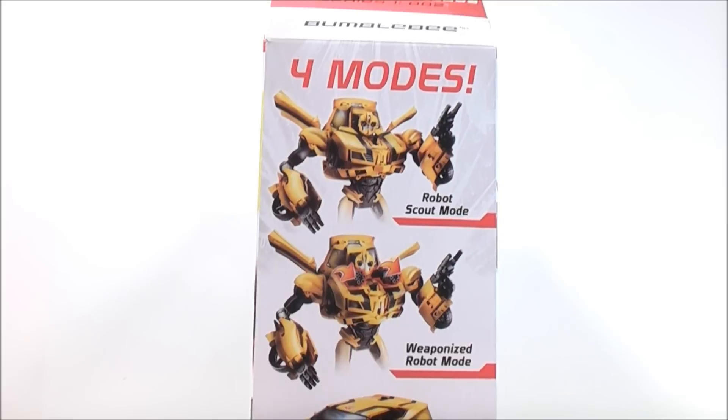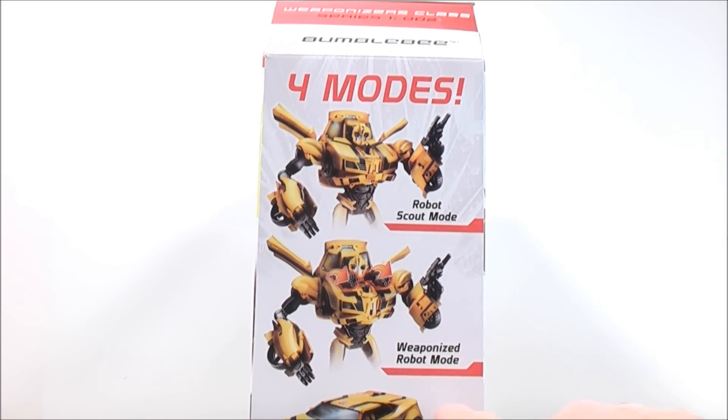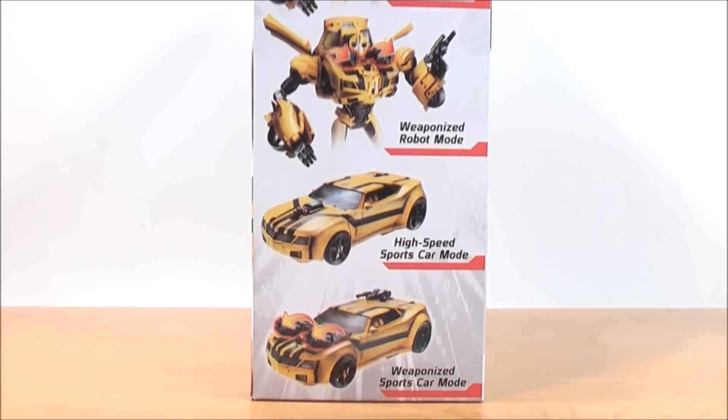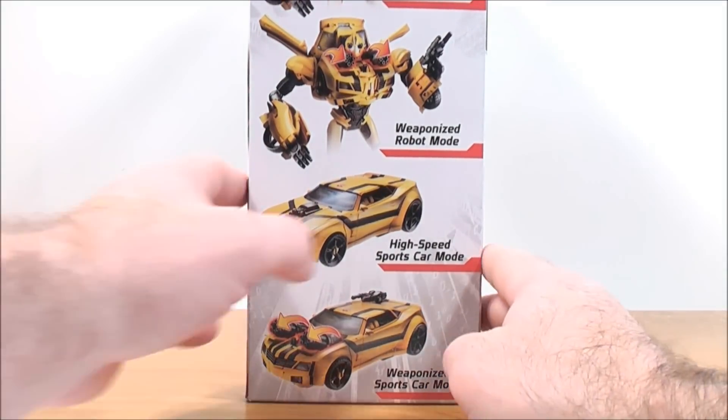Alongside the box, you get Bumblebee in all four modes: the Robot Scout Mode, the Weaponized Robot Mode, the High Speed Sports Car Mode, and the Weaponized Sports Car Mode.